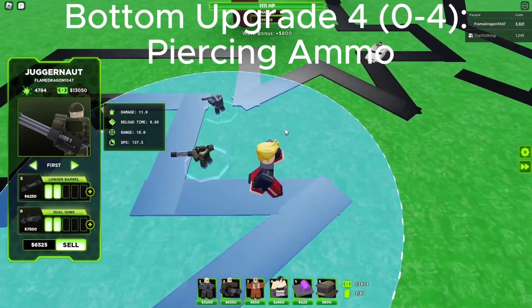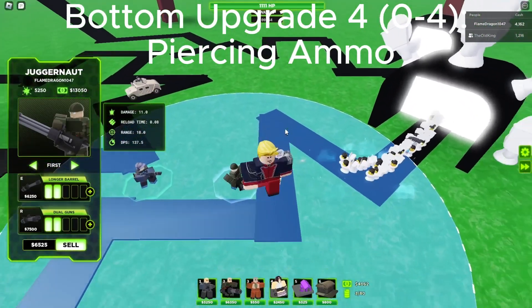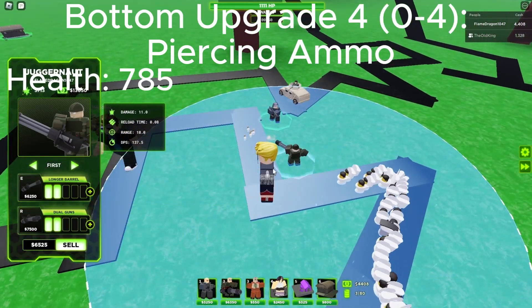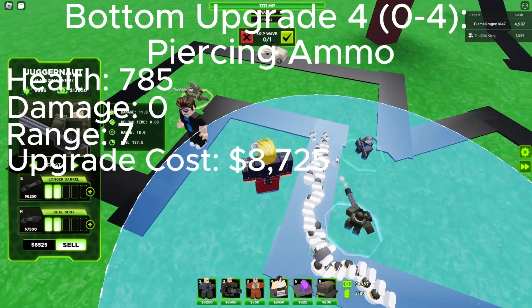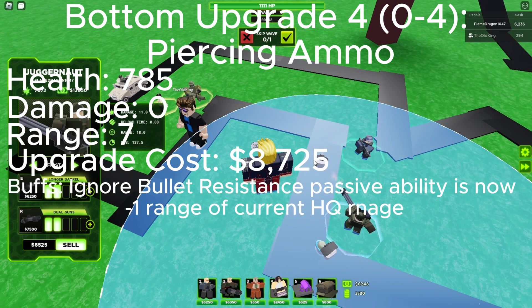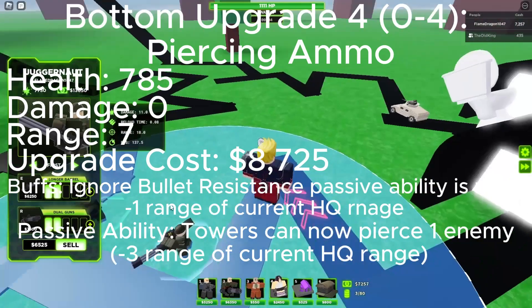Upgrade 4 is Piercing Armor. The garage is bigger, and now there are even more crates that are open showing ammo. The garage also gets black stripes. Health is 785, damage is 0, range is 7, upgrade cost is 8,725. The ignore bullet resistance passive ability is now minus 1 range of what the current tower has, and it gains another passive ability — minus 3 range of what the current tower has — that lets towers pierce one enemy.